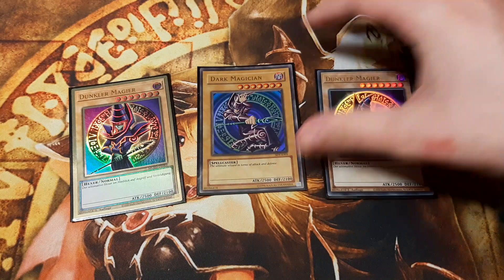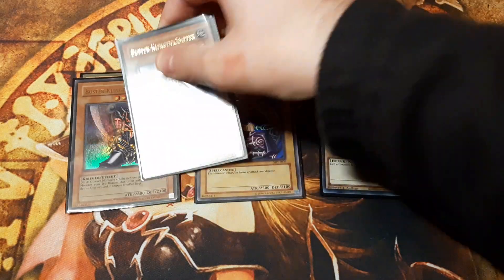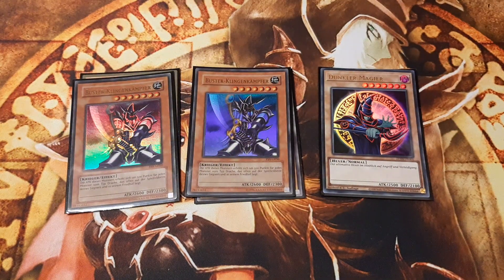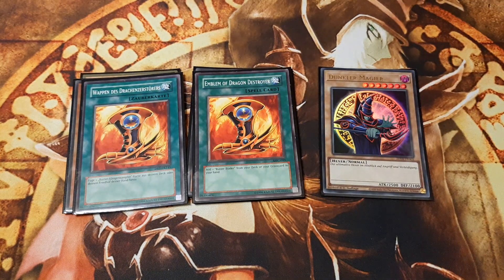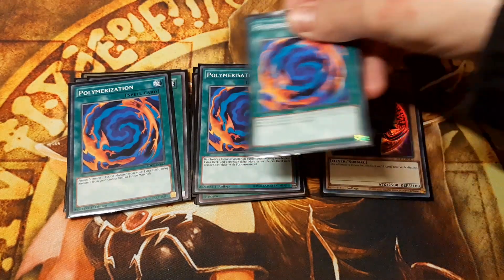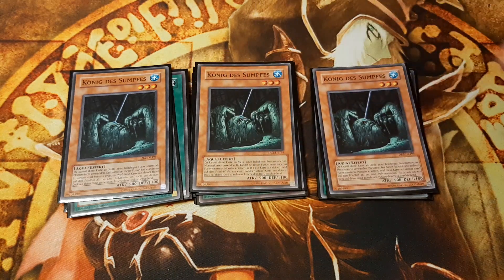Of course, we max out on Dark Magician. We play two copies of Buster Blader and two copies of his search card, Imprinted Dragon Destroyer. Three Polymerizations are included, and so is King of the Swamp, to either search the Poly or serve as fusion substitute material.